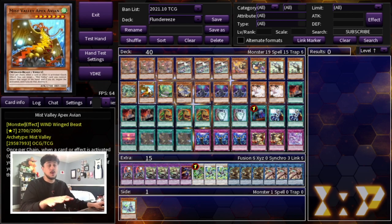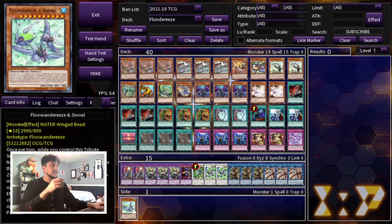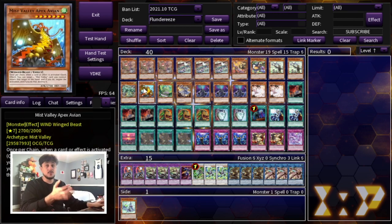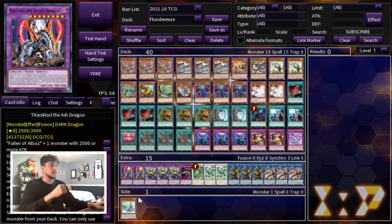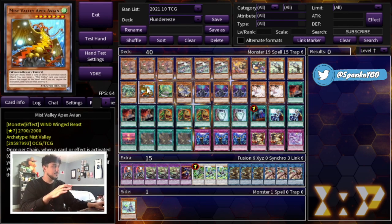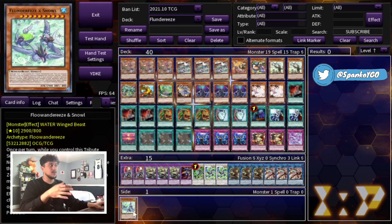The big tribute summon monsters I'm playing are two Impin, one Ryza the Mega Monarch, and one Apex Avion. Apex Avion is a personal choice — some people like to play Snoul, but I don't because it requires three tributes. I think Apex Avion is a lot more versatile; you can summon it in more situations and there are times you can keep looping it. But Ryza is really really insane — you definitely want to be playing Ryza.